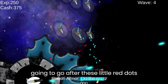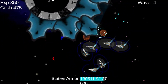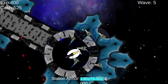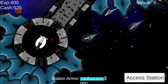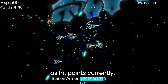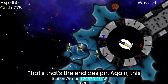I'm going to go after these little red dots, because red dots are indicators that show where enemies are. It also shows you where your allies are if they're too far away. These two dirt chunks are already part of my tower, so I can fly over them — the enemy cannot. The enemy has to break through them to get to your station. Dirt chunks act as hit points currently. They're a little hard to acquire at the moment, but that's the end design.